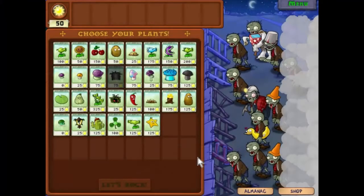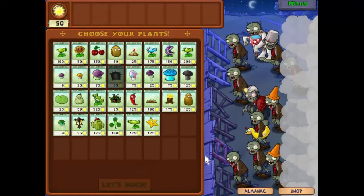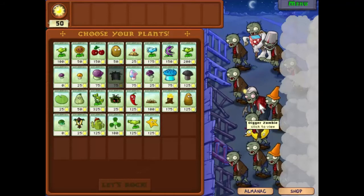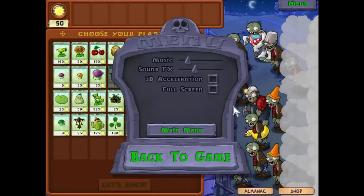Well hello everyone and welcome back to Plants vs. Zombies. We've got a motley crew ahead of us this time - some cone heads, really annoying digger zombies, bucket heads, and jack-in-the-box zombies which run up and blow up everything in their path. Those are really annoying, so let's have a quick look.